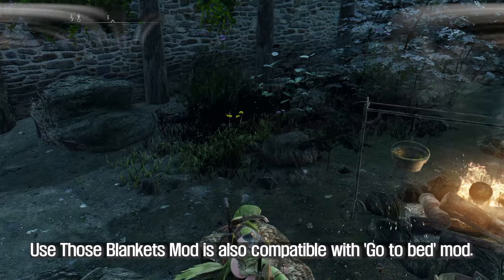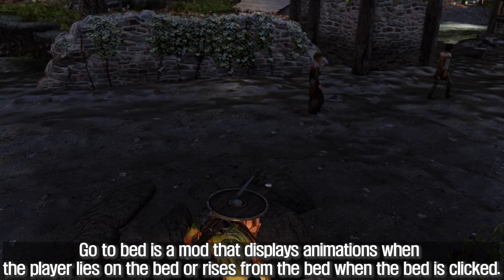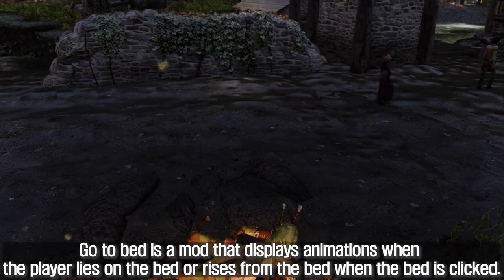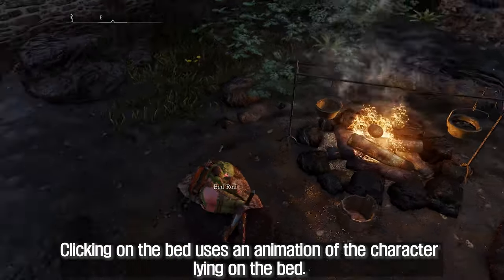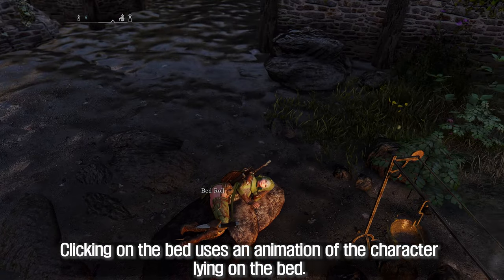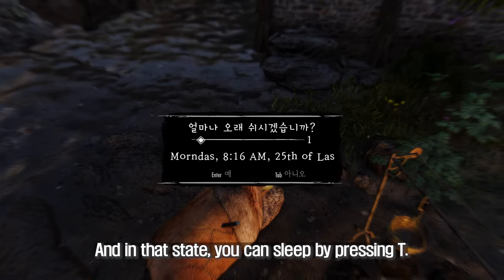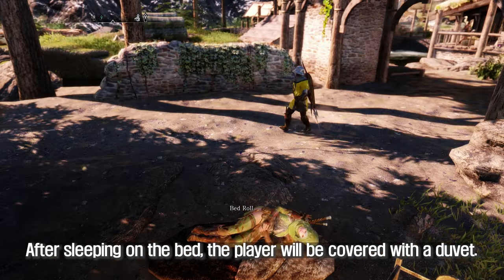The Use Those Blankets mod is also compatible with the Go to Bed mod. Go to Bed is a mod that displays animations when the player lies on the bed or rises from the bed when the bed is clicked. Clicking on the bed uses an animation of the character lying down, and in that state you can sleep by pressing T. After sleeping, the player will be covered with a duvet.